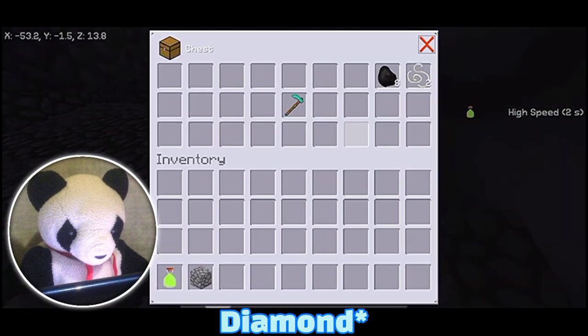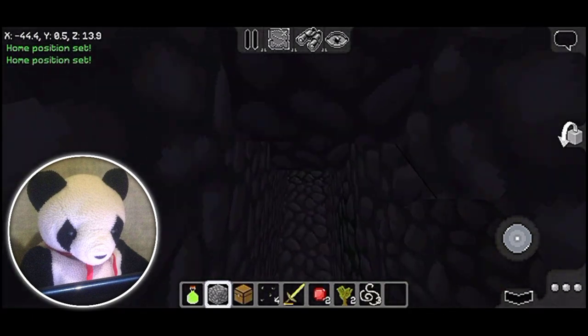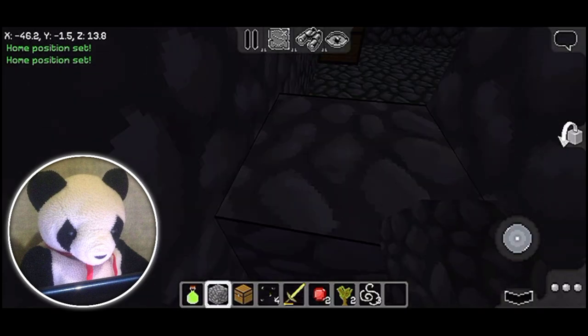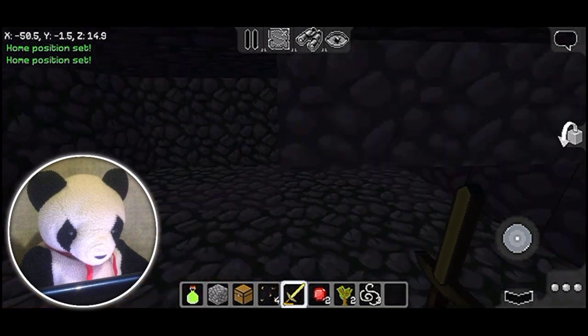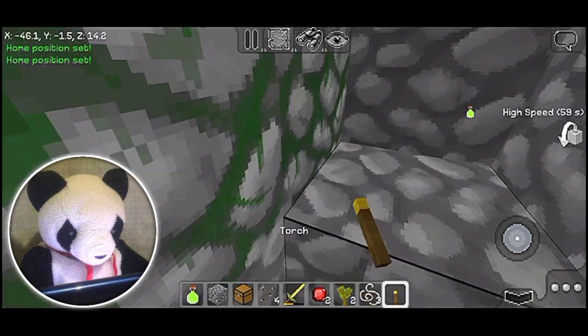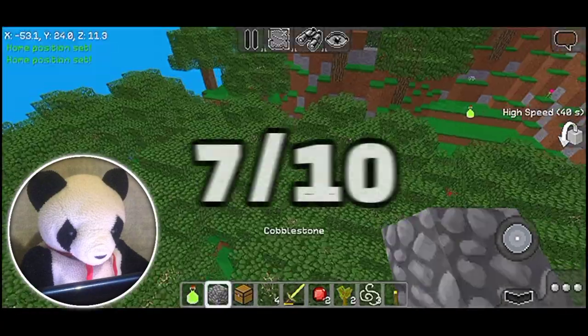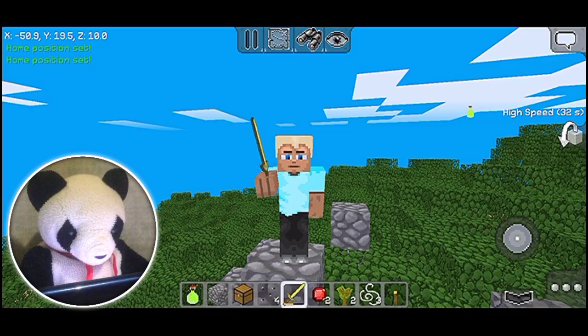Oh my god — a ruby and a gold sword! This seed is rare now. Anything else around here? A gold hoe! Oh my god, give me that! Now I'm kind of rich here. A diamond hoe — wow, never waste your diamonds on a hoe, guys. It's kind of useless. I think that's it for this seed. Pretty cool. I give this seed a 7, because it's pretty awesome. Okay Multicrafters, moving on to the next one.